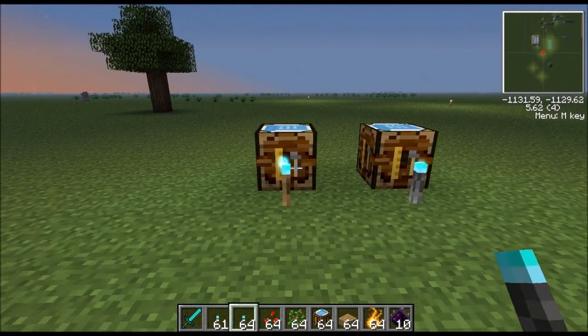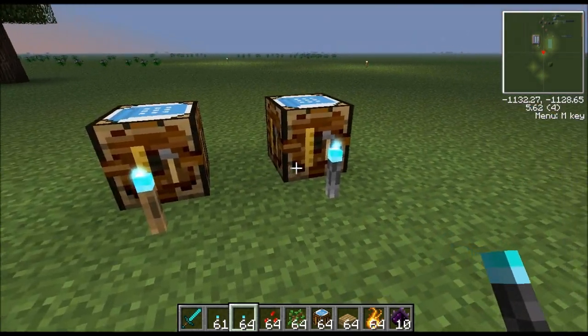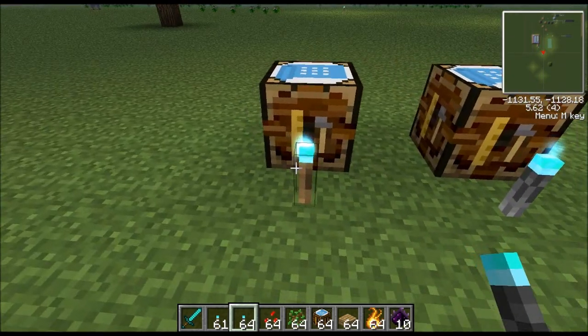Hello guys, welcome back to another Feed the Beast tutorial. Today we're going to be covering the aluminum torch and the sulfur torch, and I'm also going to show you how to make a sulfur goo farm. We'll get into what sulfur goo is for in a little bit, but let's go ahead and cover these two torches first.